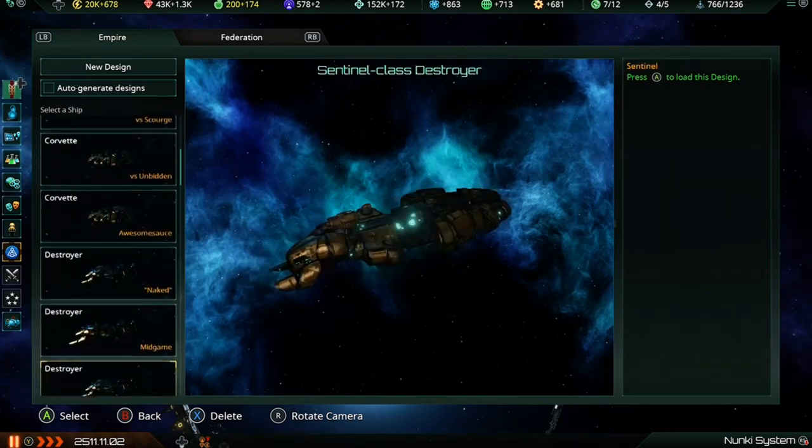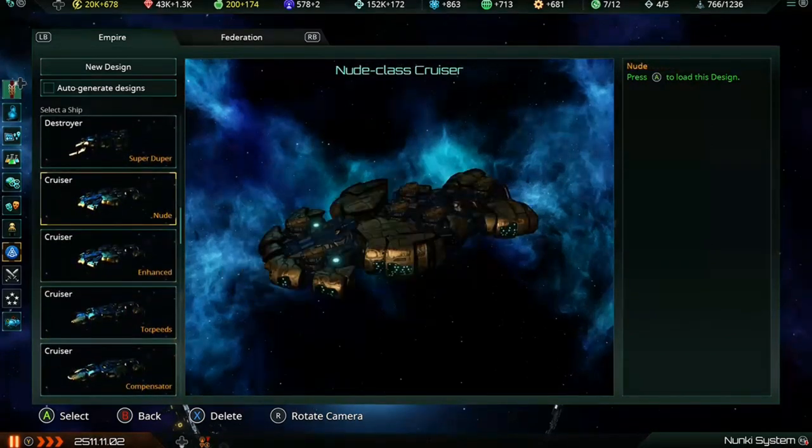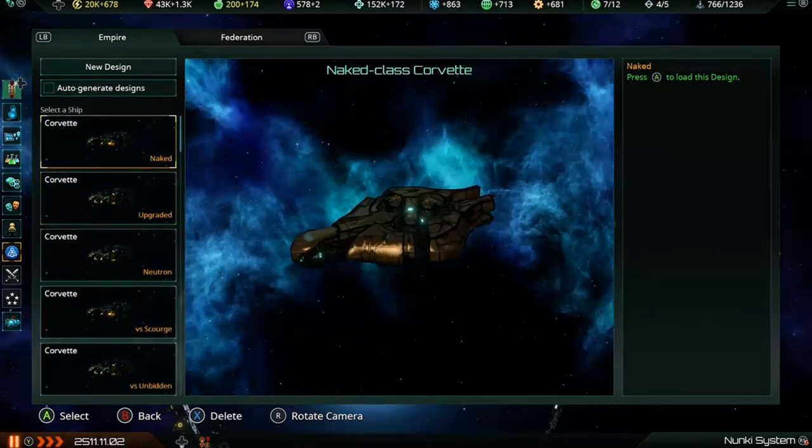I'm going to start with corvette designs, then destroyer designs, then cruiser designs, and finally battleship designs.